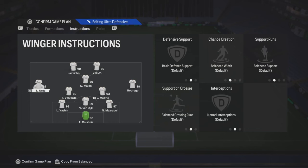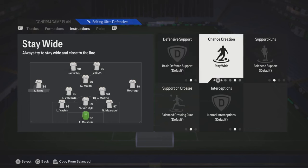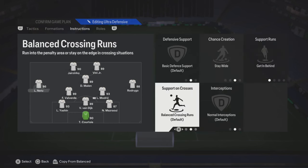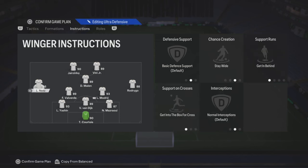Your left mid — you need a left mid that's got good work rates. Try balance, stay wide, and then get behind. He's going to be going up and down the field, so get somebody with good stamina and good work rates on him. You can also put get into the box for crosses.